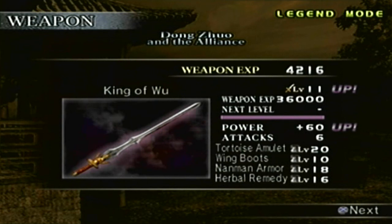And there it is — the level 11 weapon: the King of Wu. Just like any other level 11 weapon, the attack power is at plus 60. As for the items equipped to it: you have the Taurus Amulet at level 20, which is additional defense; Wing Boots at level 10, which add height to your jump; the Namon Armor at level 18, which is bold defense; and Herbal Remedy at level 16, which deals additional damage any time you use a charge attack. That's the weapon.